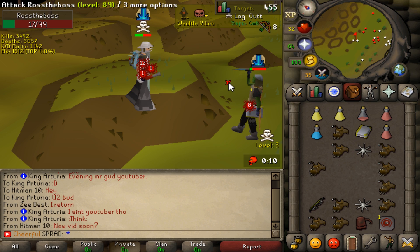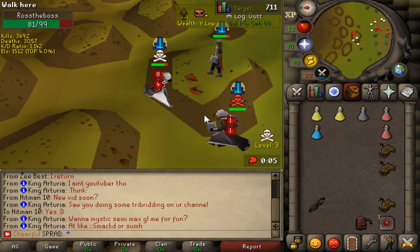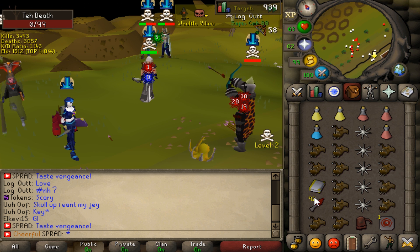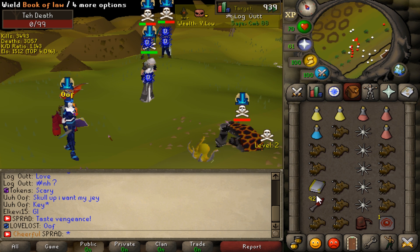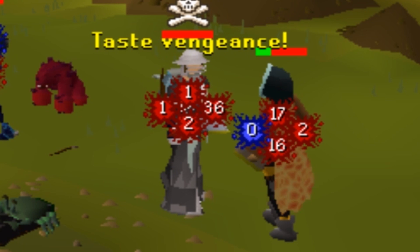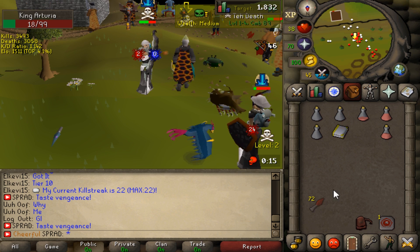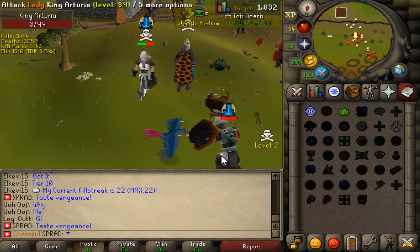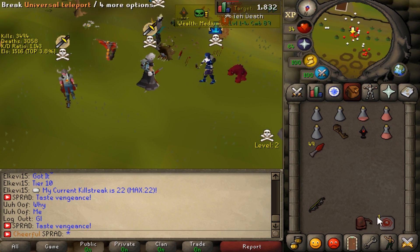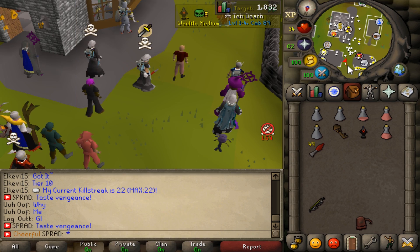Oh my god, a 47 with the T-bow smack - I'm genuinely surprised it hit that high. An 8 - oh my god I got PJ'd, what a nerd. A 58 with D knives, holy crap - I didn't even get to use the T-bow. Then a 46, he's dead right there - the T-bow came through! Are we getting any loot? A little bit of loot.